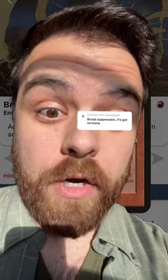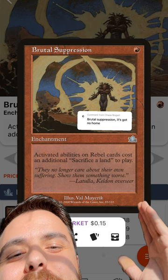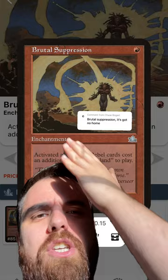Finding homes for janky cards, and this time I'm in the kitchen again. Today's selection — we are helping Chase Bogart find a home for Brutal Suppression, which is a one and a red enchantment that says activated abilities on rebel cards cost an additional sacrifice of a land to play. It's a nice little cheap red enchantment that does basically nothing.